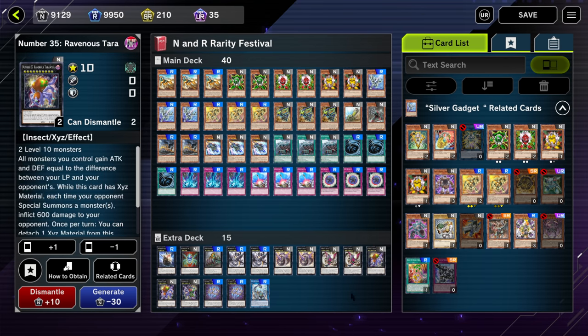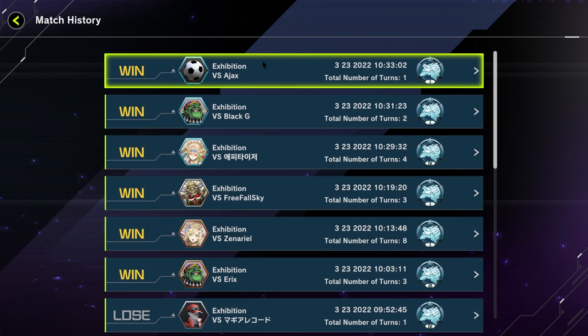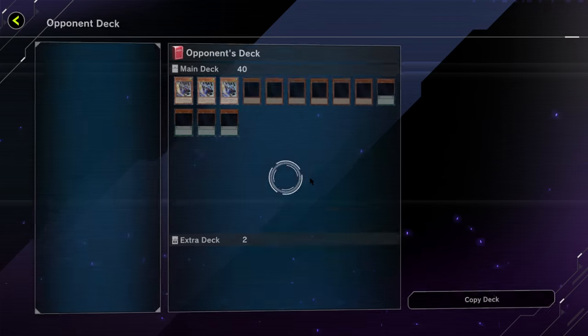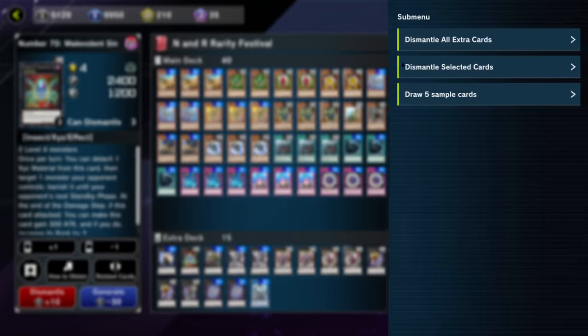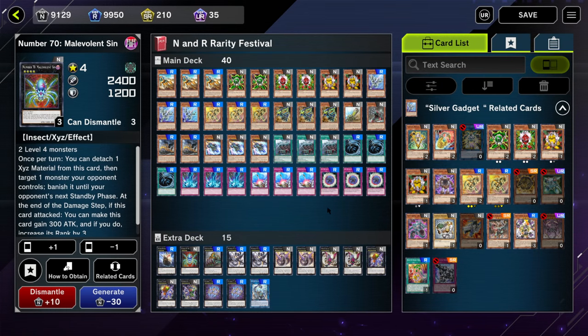We've already explained the important Extra Deck cards. All card names and the full deck list will be in the video description. If this deck doesn't interest you or you find a better deck in the event, since it's Normal/Rare you can literally copy any deck you see. Go to the top right, hit Dismantle All Extra Cards — if you have three or more of any card it will automatically dismantle them, since you can't run more than three copies anyway. That's how I got a huge amount of N/R CP to build pretty much any deck from the event.